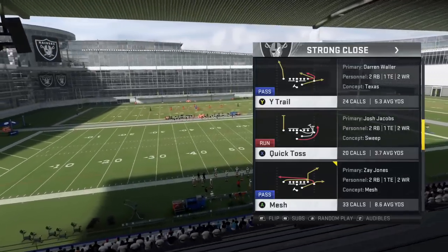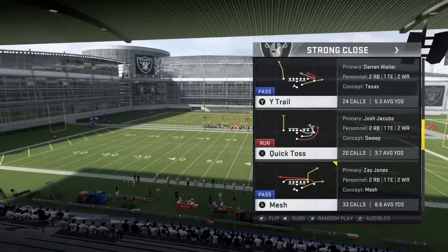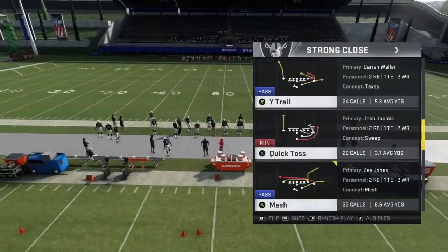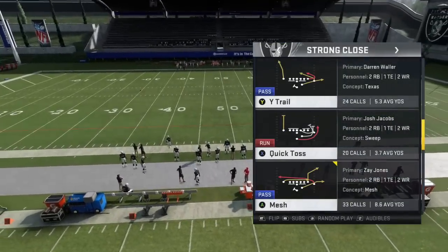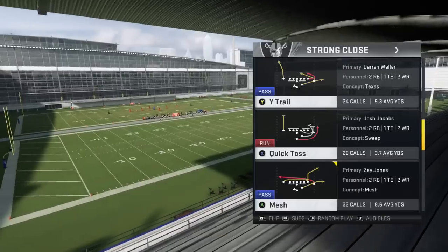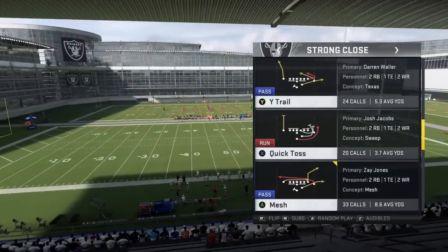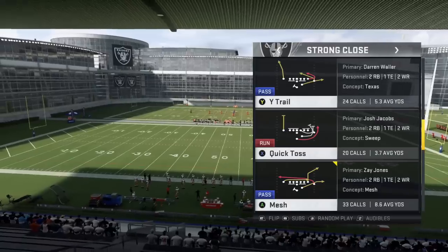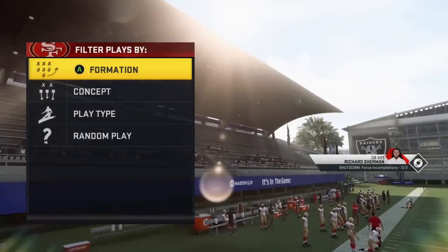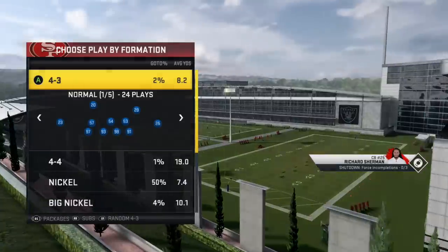Welcome back. In today's video we're going to take a look at the play Mesh out of the Strong Close. I feel like this is a play that a lot of players sleep on, especially given the meta of Madden 20. A lot of players like to run the ball out of the Oakland Raiders playbook — which is the playbook we're in right here — and they like those two-back sets with one tight end and two receivers. But you don't see a lot of players that really develop their passing game, and I feel like this is one that could be a very simple passing game for you. We're going to go through the different coverage shells and talk about this play.